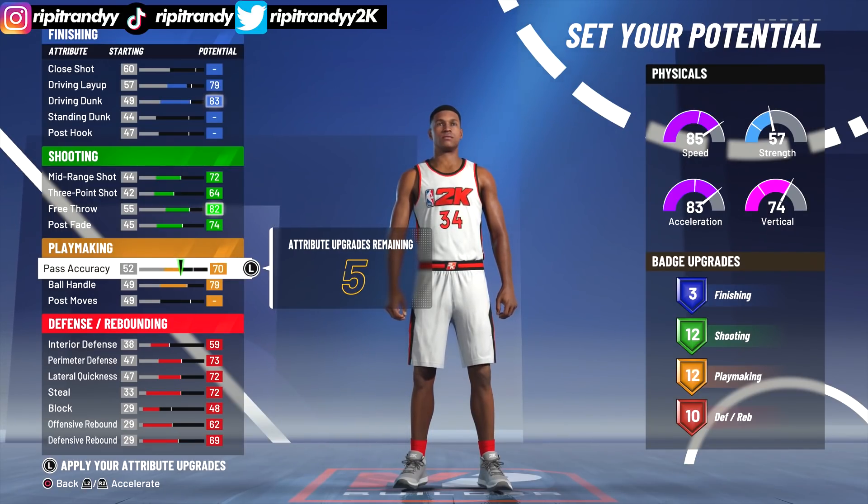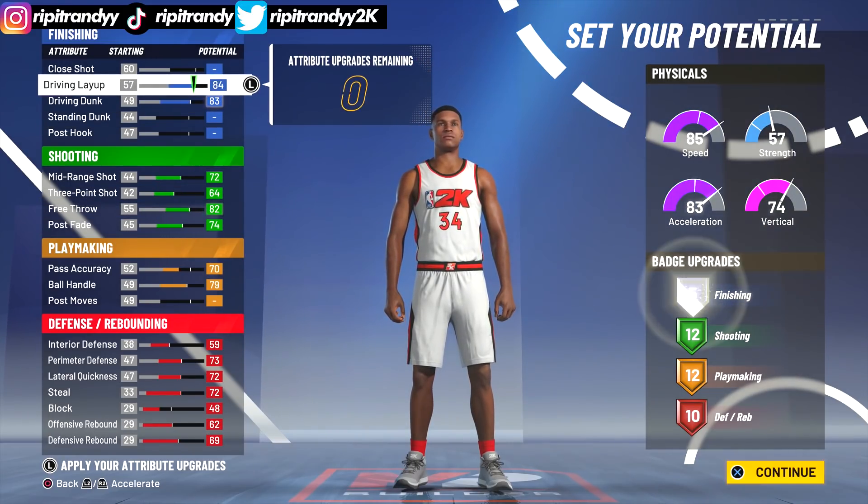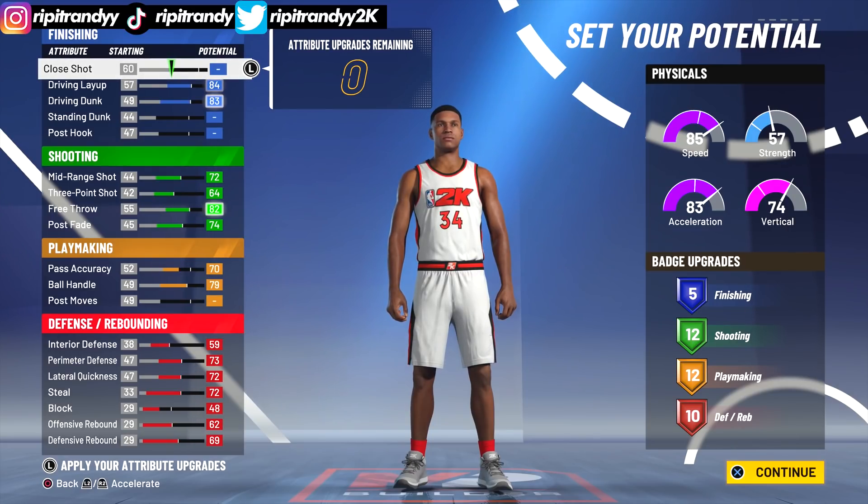We can lower pass accuracy a little bit. I'll be fine with 12 playmaking badges — as long as I have Hall of Fame handles for days and quick first step, I'm gonna be fine. So pass accuracy we lower to a 70, and we can up the driving layup to an 84, which gives us 5 finishing badges, 12 shooting badges, 12 playmaking badges, and 10 defensive badges. It's pretty balanced, I like this build a lot.